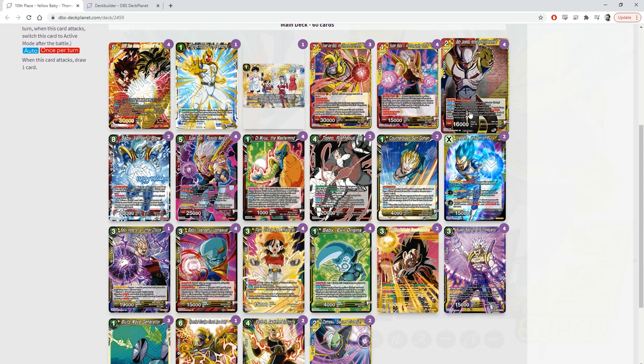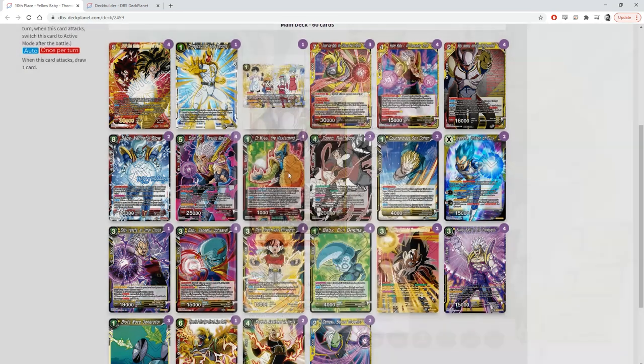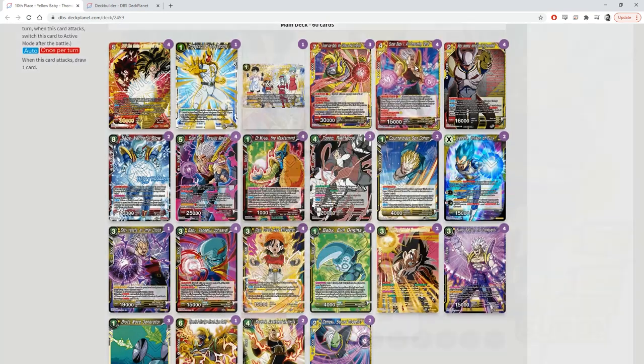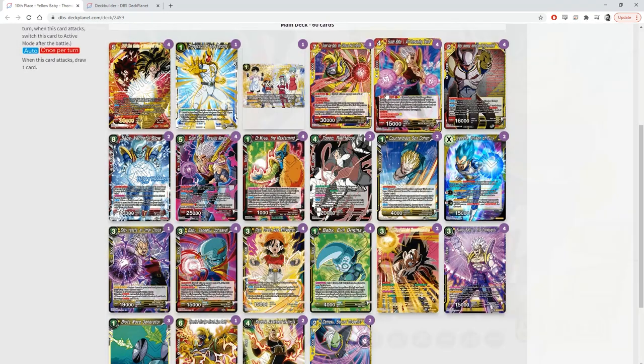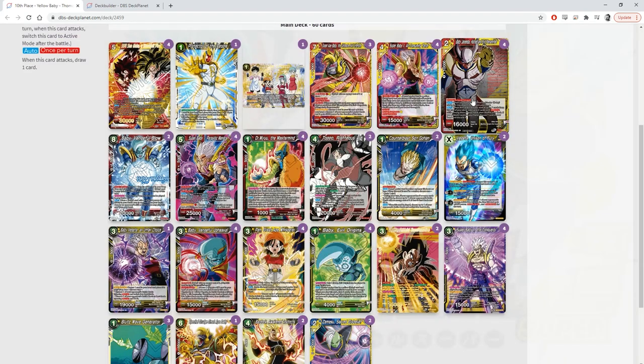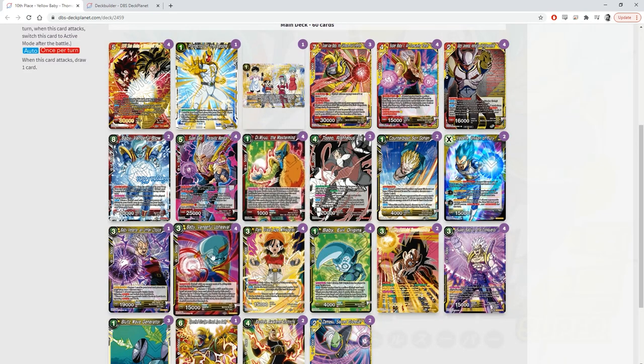Because the three-drop has Unique, if you EX evolve into it and use Union Absorb to go into Super Baby 1, you just played another red-yellow baby card, so you can play your four-drop again. That seems like a lot of just free power — bodies and attacks and stuff.